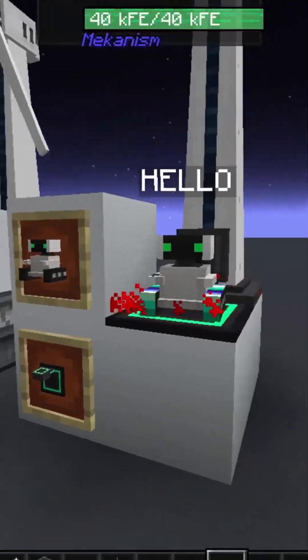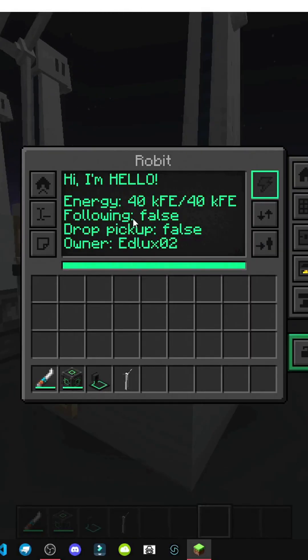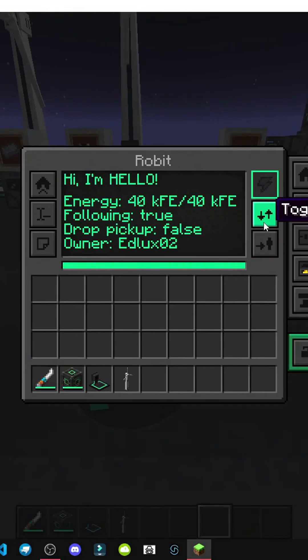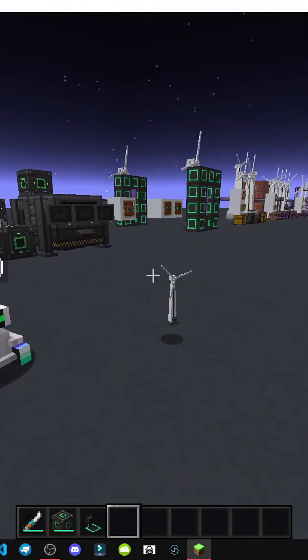If we confirm, it'll say hello — 'Hi, I'm hello.' This is your energy and settings. We can set it to follow mode; it'll show following true or false. If it follows me, there it goes — it's my little pet. We can also activate drop pickup, so it'll collect any item that falls, as you've seen.